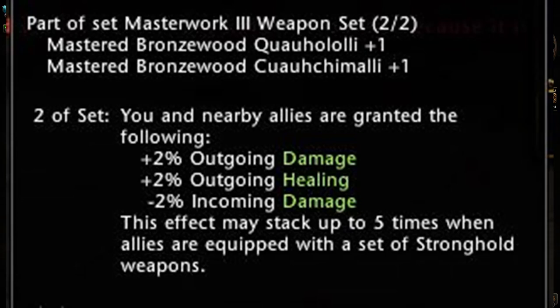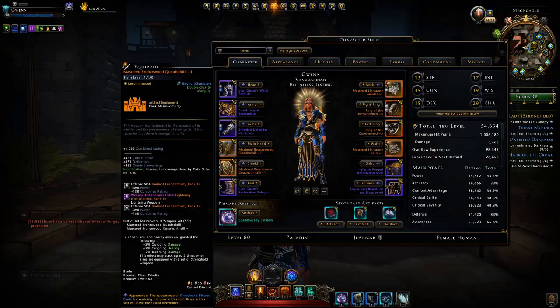This effect may stack up to five times when you have allies nearby who also have equipped these stronghold weapons. It's not just the mastered version — you don't have to have the mastered version to have this weapon set.